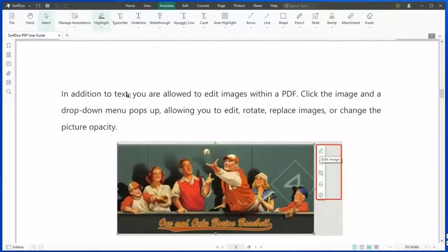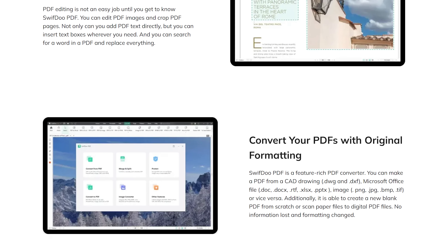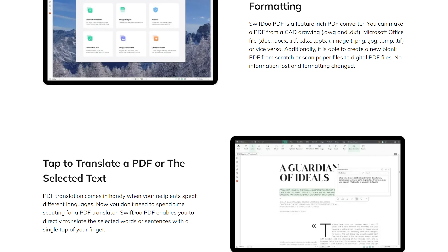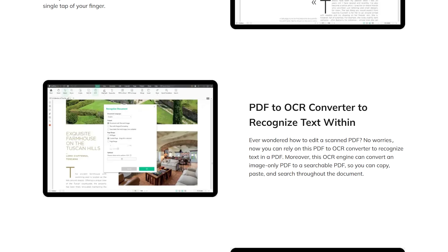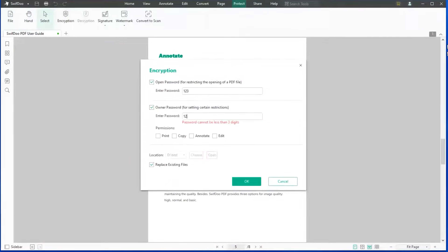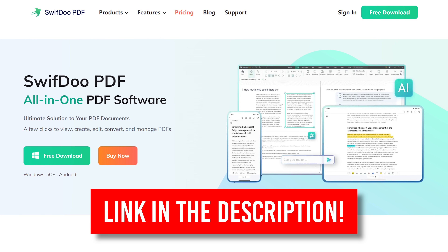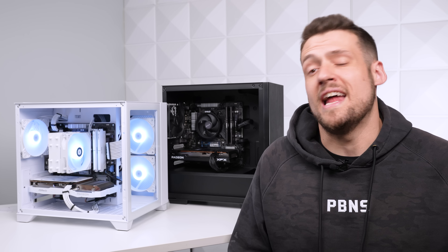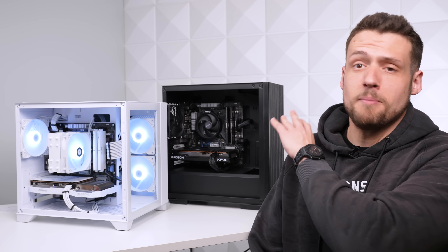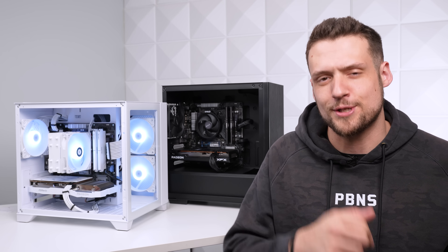And another thing that can grow with you is SwiftDoo PDF. Most of us just need a PDF viewer and sometimes an editor, but this software provides all the tools you may need in the future — you can edit, convert, view, compress, merge, e-sign, and even integrate AI. SwiftDoo is an efficient, lightweight, and powerful software that's secure and reliable; I'll have a link in the description if you want to check it out. And if you want to spend a little bit more than these builds, definitely check out my $750 Build Guide video, which is on screen now.